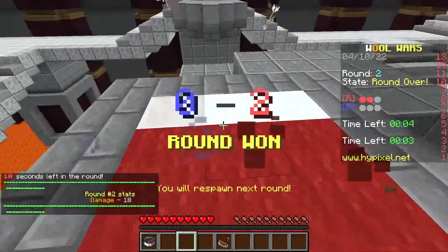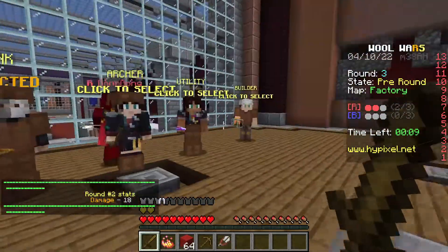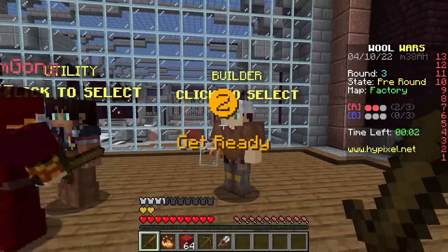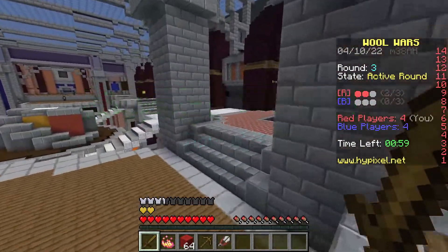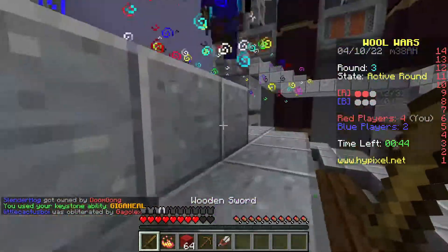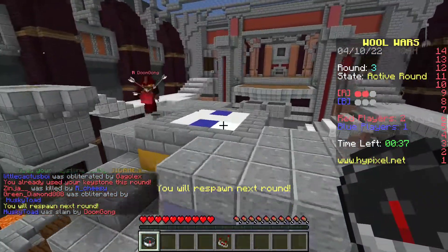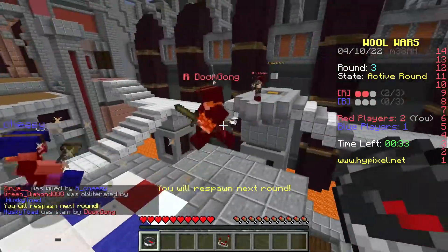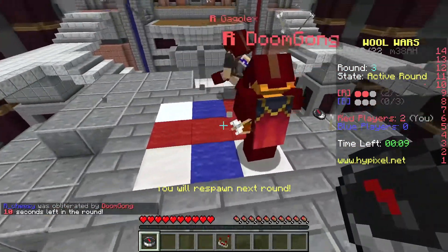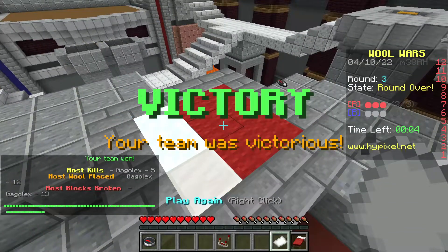We've got two points now which is really good. I might actually switch — wait, there's a builder class? I don't remember the builder being here before. I'm going straight for the middle. Someone just hit me — I activated my ability but got knocked off. We still have two people left including an archer, and that's going to be victory for us! We won the first round, which is great.